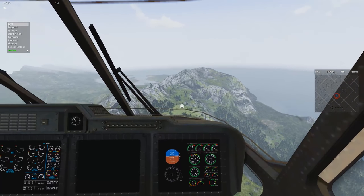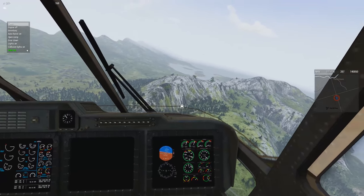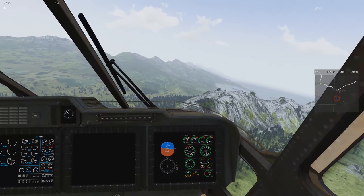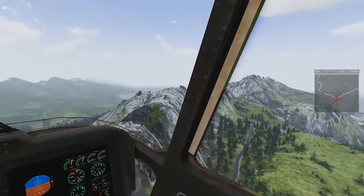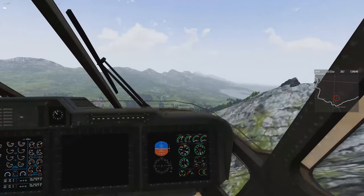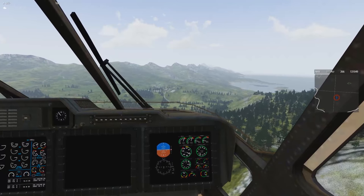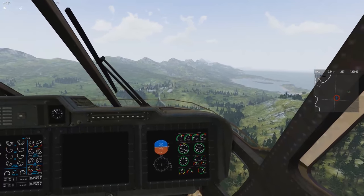Dropping collective and maintaining nose position to keep from slamming into that cliff face. Speed is holding at about 70 knots — about the speed of a Cessna on approach to landing. That speed won't hold forever. As it hits 60 I'll give a little more collective to arrest the descent. I pulled the gear up by mistake — pulling it back down because I'm thinking about landing.